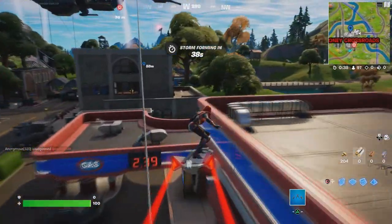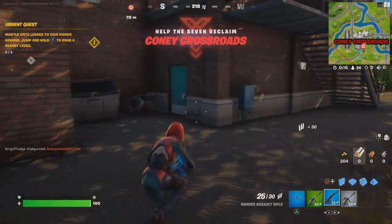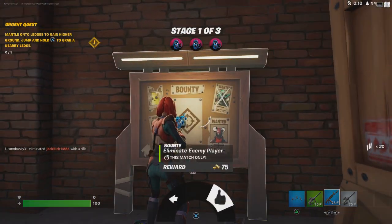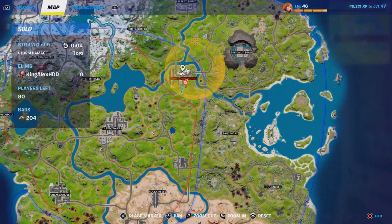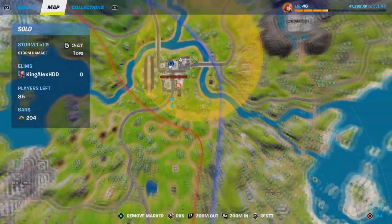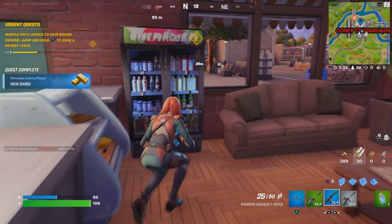You guys could always search chests, but the most important one that gives you a lot of gold is the bounty. The bounty is literally right over here - you guys come over here and they will give you 75 gold if you eliminate the player. It's just a faster way to get gold. Make sure that you collect 300 of these.